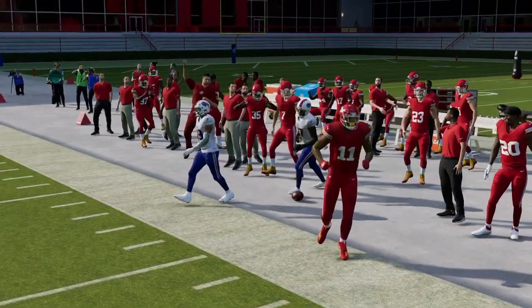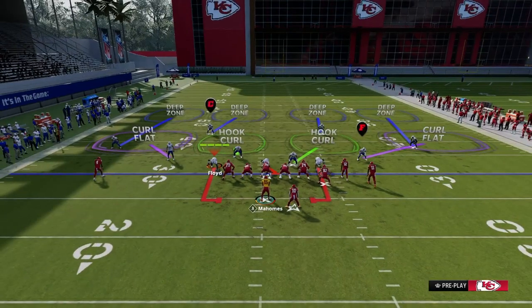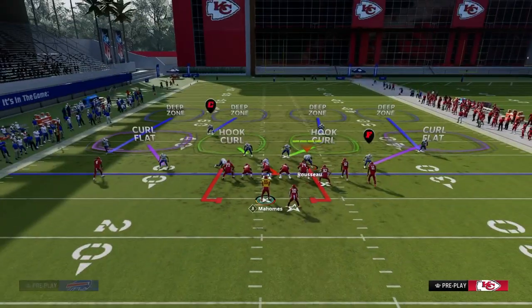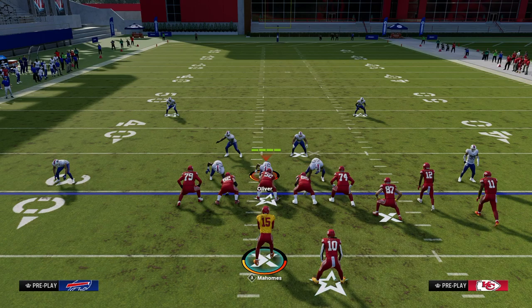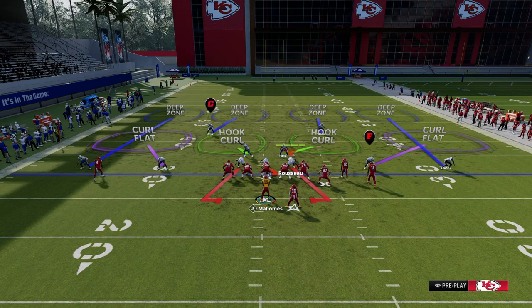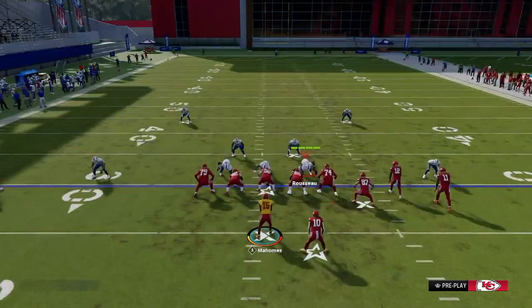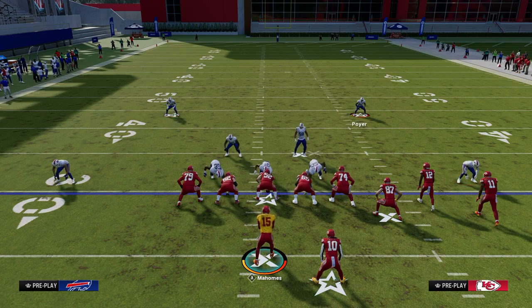Now let's talk about how you can complement your routes. The biggest thing is understanding that most defenses are designed to allow you to throw intermediate routes, because those are the most difficult throws to make consistently. However, in Madden, a lot of people will do what's called stacking or flooding a side with zones — bracketing space.